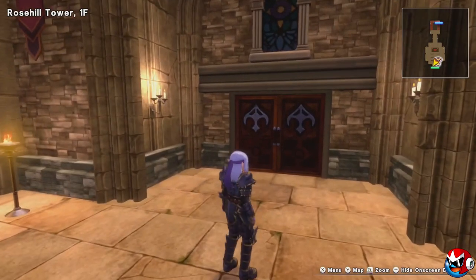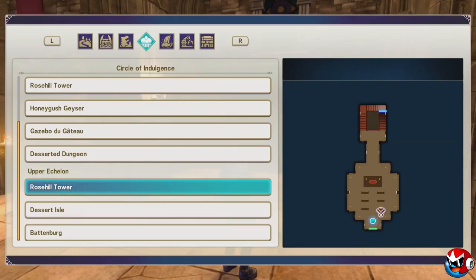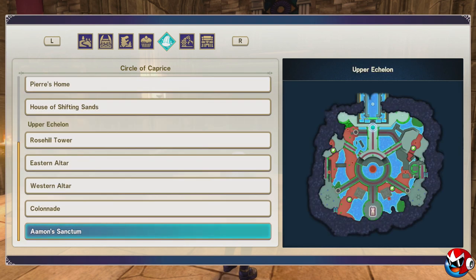Wait for your save file to load. We are in Circle of Indulgence upper echelon. We want to go to the Circle of Caprich — I don't know if I'm saying that word right — and you want to go to Amon's Sanctum.